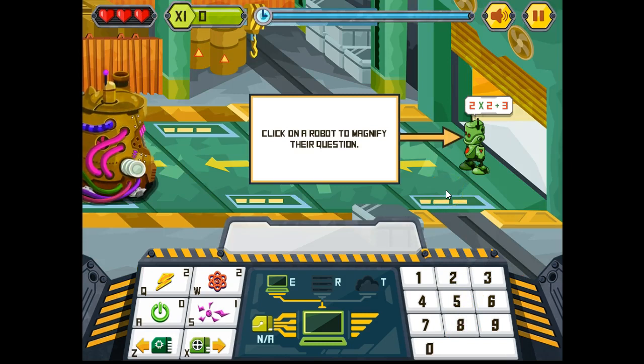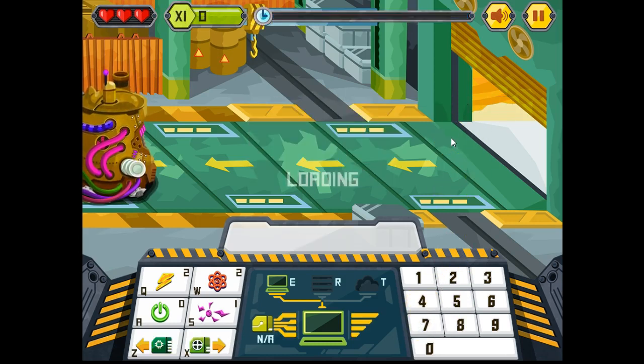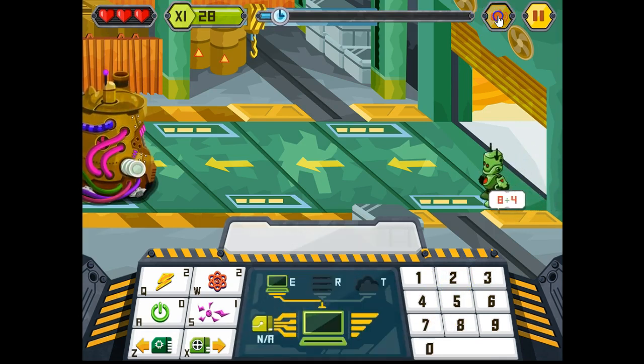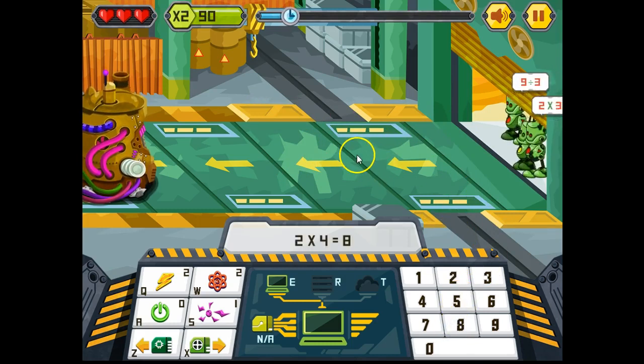There are various levels to this game and the maths help is actually contained within the game itself. In this case, for example, it gives us a hint as to what we need to do. Click to follow through the hint, and now the game starts.